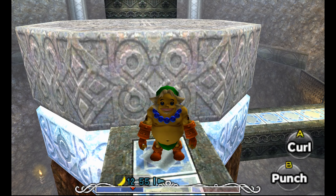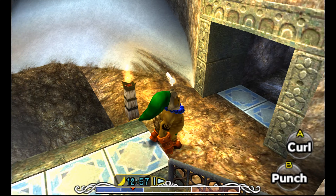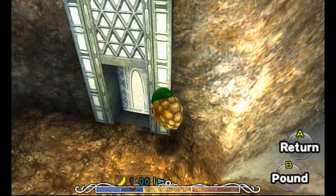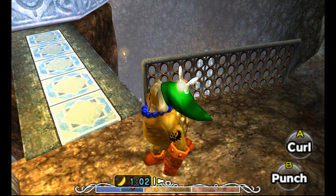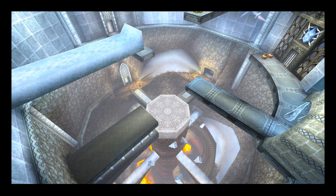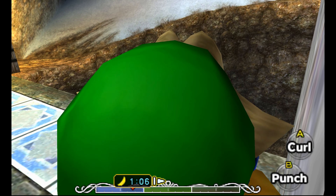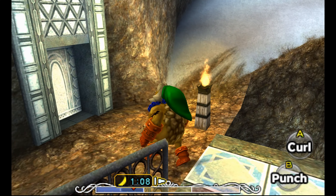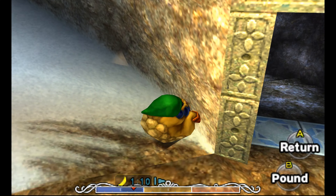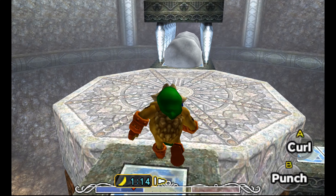We're pretty much at the end of this dungeon. We're gonna fight a mini-boss and then go directly into the boss fight. And then we'll be able to finish this temple and go restore the Great Fairy for this area. We collected all the stray fairies in the last episode and pretty much completed this dungeon. There's one or two things left before the boss fight and that'll be it.